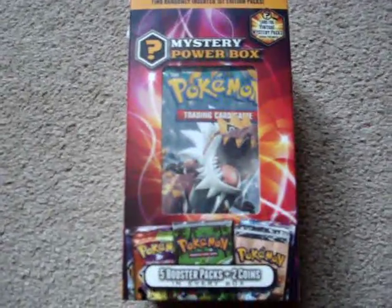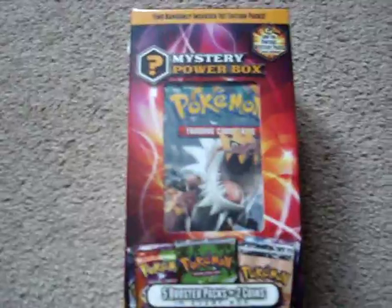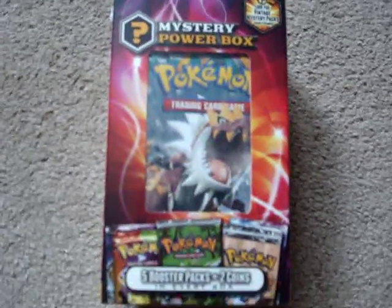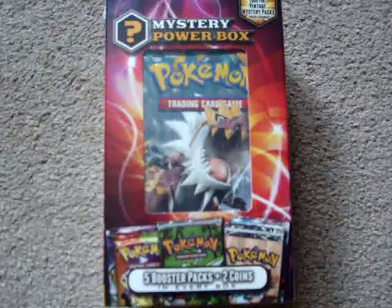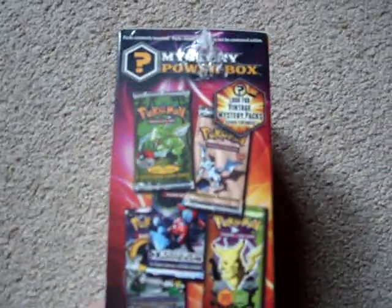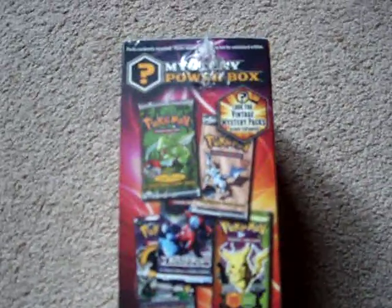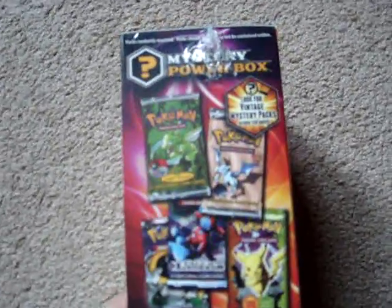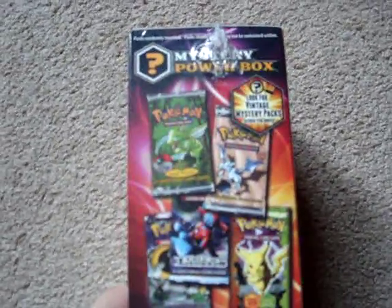Hey everyone, back here's the interview. In this video we're going to open up a mystery power box for Pokemon cards. There's five booster packs and two coins in each box. You can see a Furious Fists pack in the front there. Randomly inserted into every one in fifty boxes apparently is a first edition card. I'd love to see a pack of Jungle or Fossil, but one in fifty chances aren't very good.